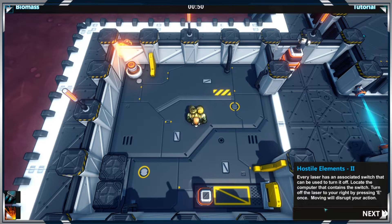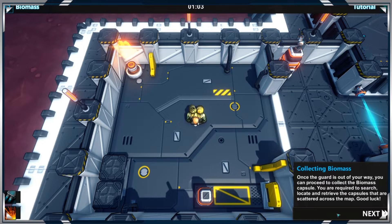Lasers can be useful — every laser has an associated switch that can be used to turn it off. Press E. Guards are stationed at various locations and patrol a particular stretch. You can place a bomb on a guard's path. Once a guard is out of your way, you may proceed to collect the biocaps when required.